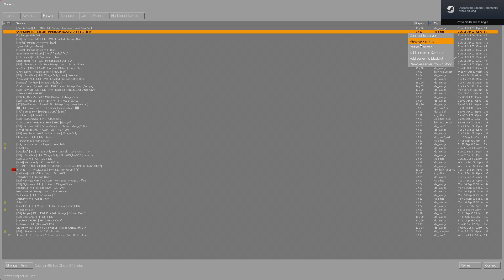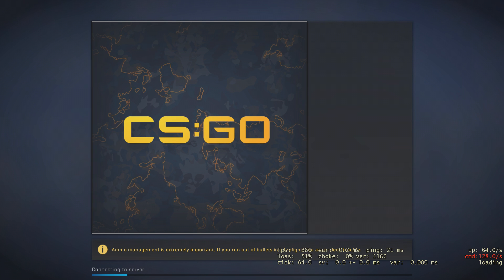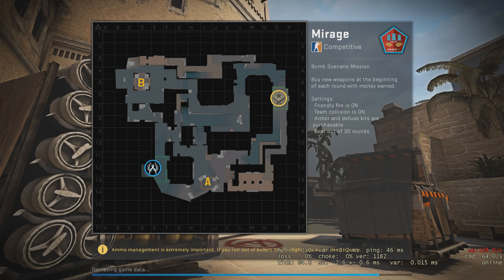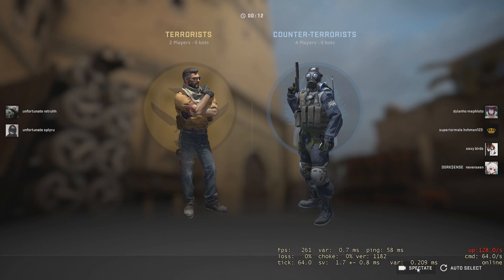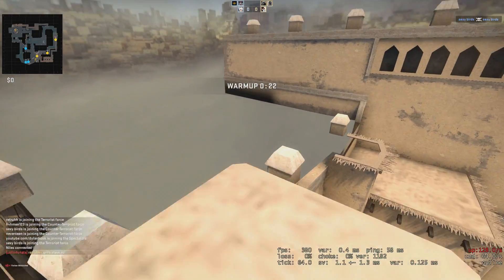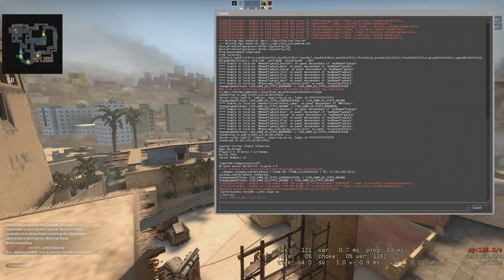Let's go to the server I want to pull. Go to spectate, then go to wherever you want to teleport — I want to teleport up here. Do your spec_underscore_position command, grab that. Just type exactly what I'm doing.